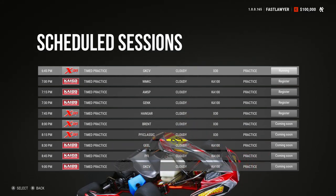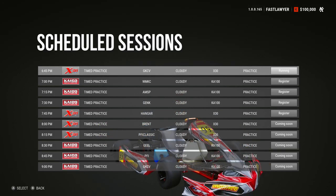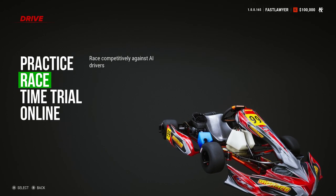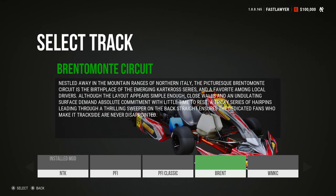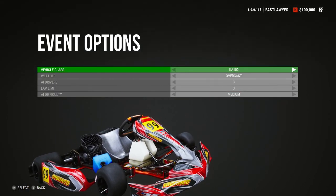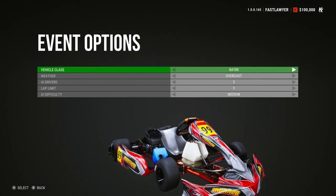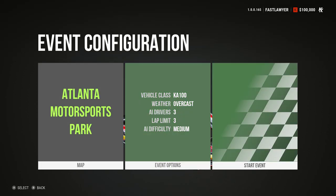What we're going to do is race. We're going to do the Atlanta. There are several maps here. We're going to do the Atlanta Motorsports Park. There are also several different carts — there's five: the KA100, X30, KZ2, the Kart Cross, and the Monster Kart. The Monster Kart and the Kart Cross are pretty difficult, so I don't recommend them as a beginner. I'm going to stick to the KA100. Three drivers, three lap limit, AI difficulty medium. Let's go ahead and start the event.